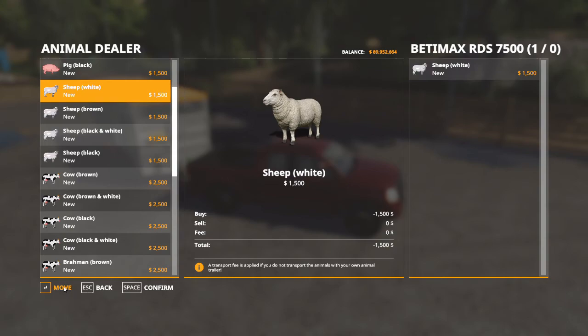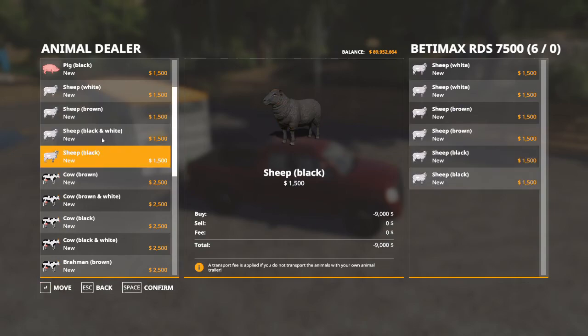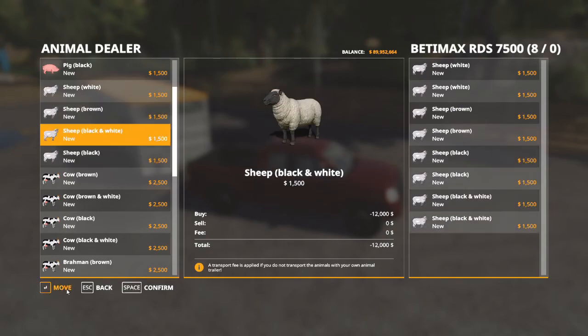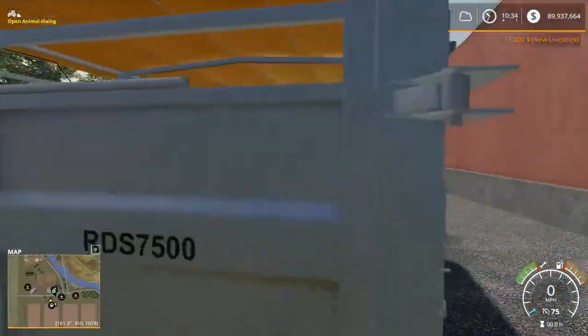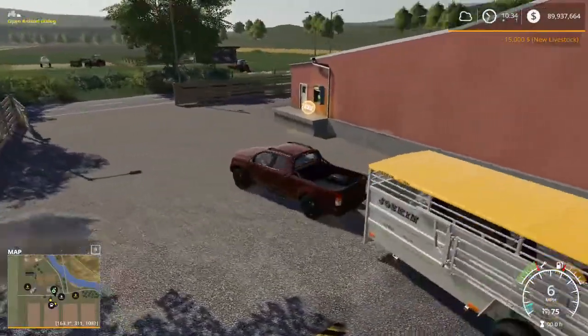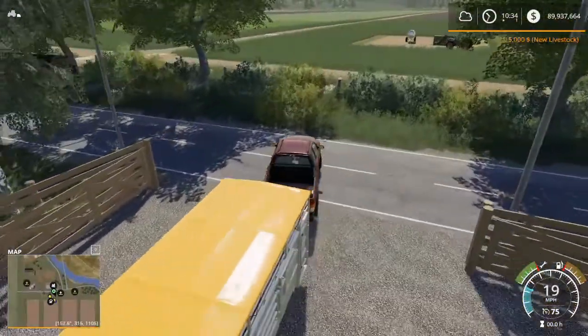So let's see how many we can get in here. Let's just try two apiece. Eight out of zero, apparently. We'll move two more. Confirm. And I've got ten sheep all nestled quite comfortably in my little trailer. And we will just haul those back right over to our sheep pen.